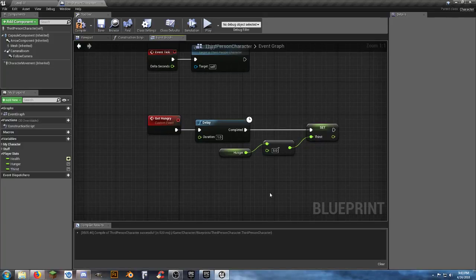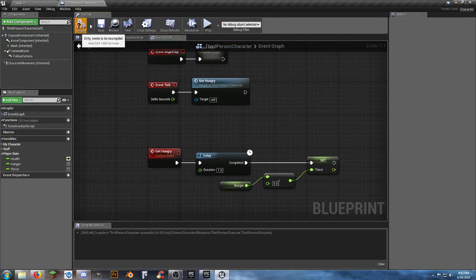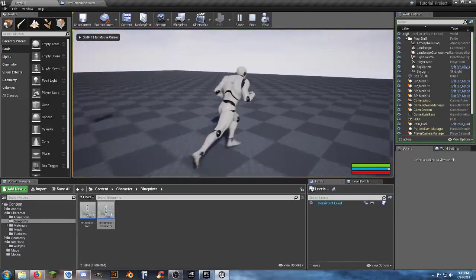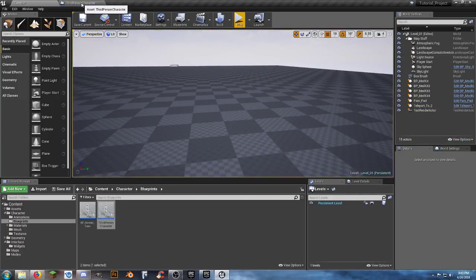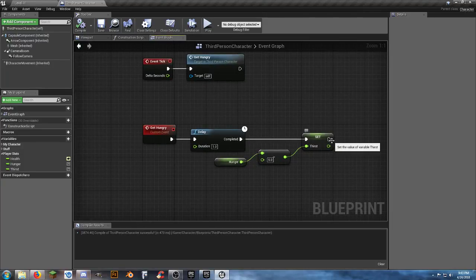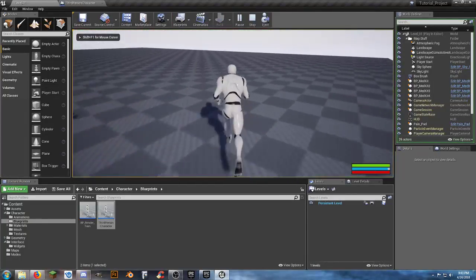Go into the game and watch our thirst bar - the blue one. It went down by five percent and stopped, which is good - we just needed it to move our bar. From there we can loop it back around just for testing: compile and save, go back in and now watch our thirst bar. It should still only go down by one since we're only running once from event tick.